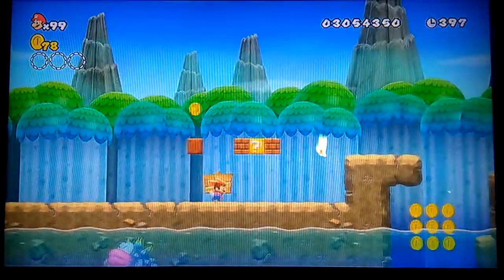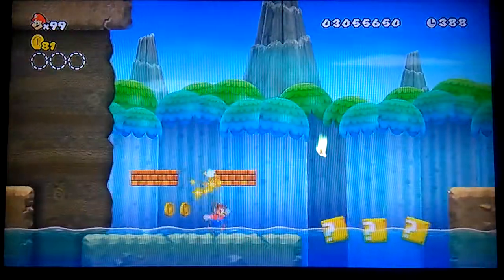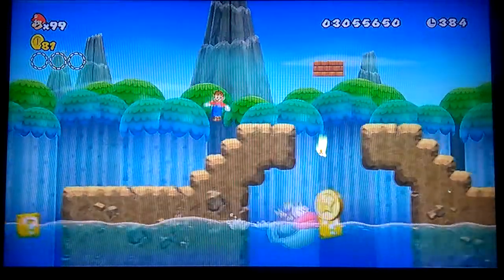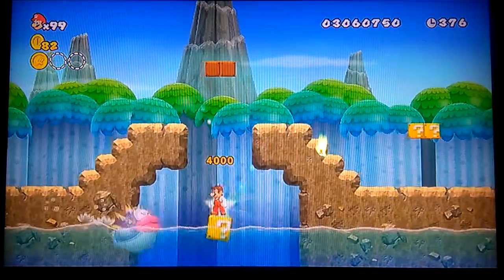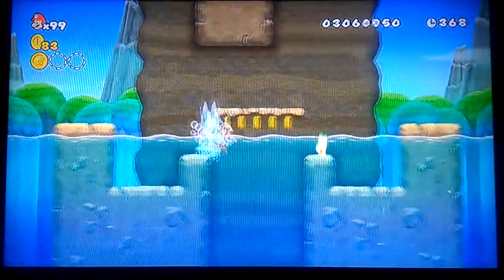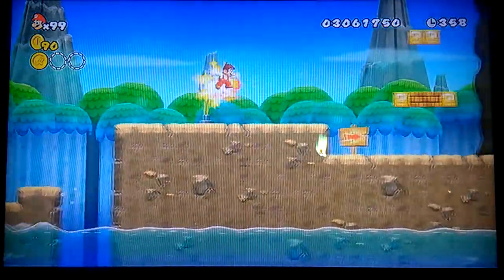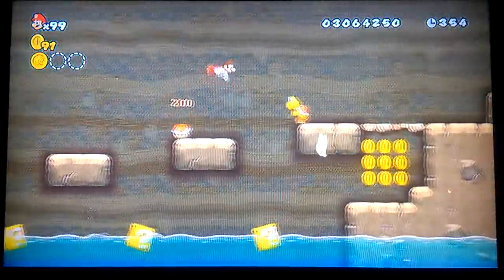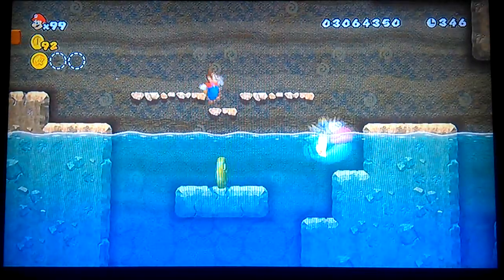We got water that rises and lowers, and we got this clone. Star coin 1 is down here — here's the water level rising. And we get 5 flowers so we can do that. Now this level has a secret exit, which I assume I said earlier, but if not, it does have a secret exit. I guess this would be kind of a guide because I'm doing 100%, so I am getting everything.